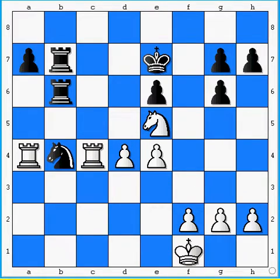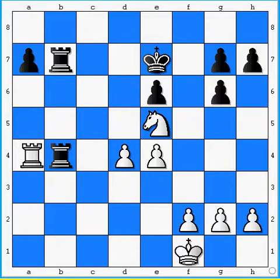In this position, black has just captured the pawn on b4, and if it weren't for white's tactic, he'd actually have a pretty good position here. The material's equal, and he's the one that has the outside passed pawn, so he has the better chance of winning. However, it turns out that white has a tactic here, and it starts by lots of exchanges on b4: rook c takes b4, rook 6 takes b4, rook takes b4, rook takes b4.